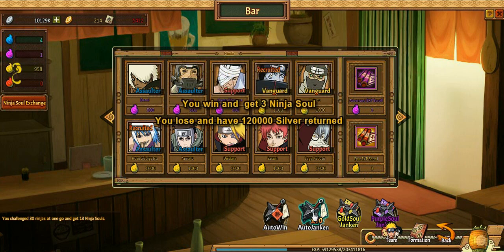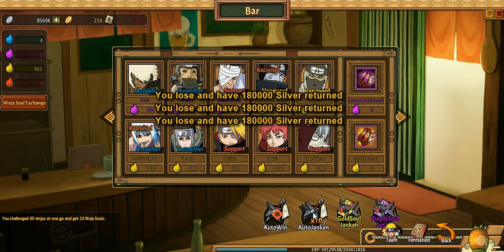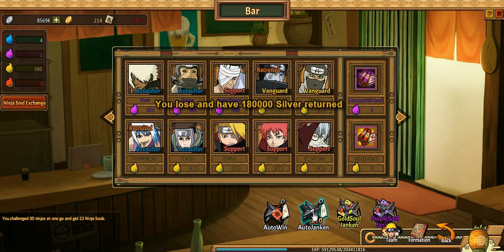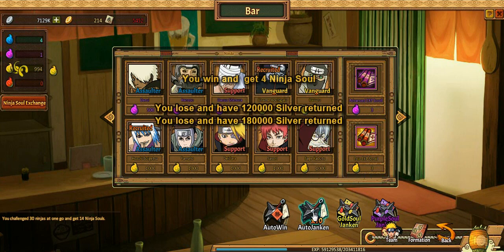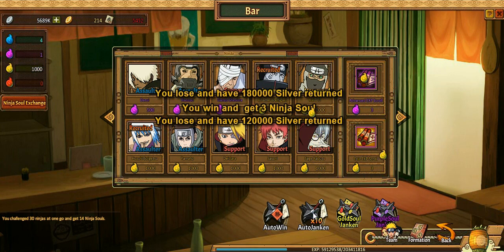We're just going to be spending all our silver here — trying to get up to a thousand. Probably two more and I'll get the thousand souls that I need. Then we'll probably need another thousand. I'm not too sure if I'm going to go for Sorcery Deidara or Sarutobi or something like that, but I'm just going to continue to collect souls. Once I'm feeling a little bit better and we have enough souls, we'll figure out which stats are gonna be best for the ninja bond.